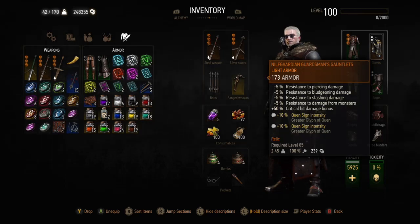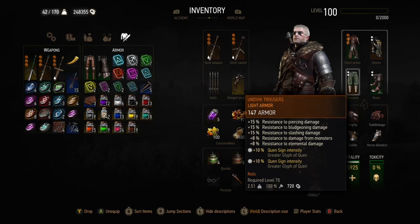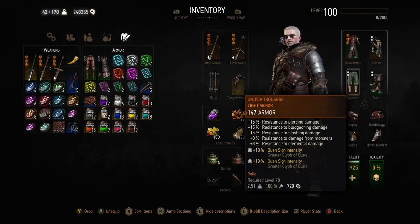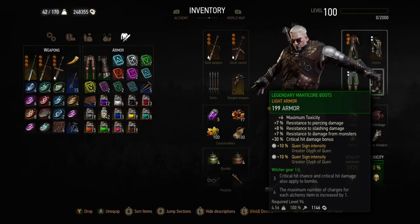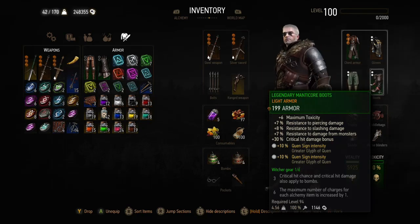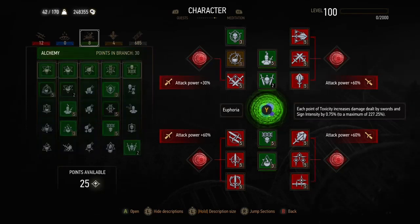That's actually the crafted version just to keep the weight down, because your resistances percentage is more important than the armor rating on this set of gear. The Unvikt trousers balance out the set by having really high piercing and bludgeoning damage reduction — especially the piercing, because having levity on the chest piece means that you can't have arrow deflection. So we get more damage but we need to take less damage from arrows, and that's where those come in. The legendary manticore boots add a little bit of toxicity and really solid resistances, but also plus 30% critical hit damage bonus, which is really good.